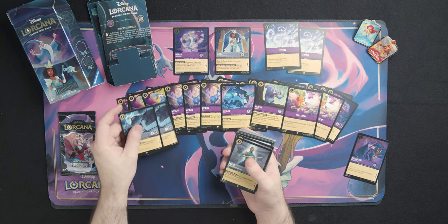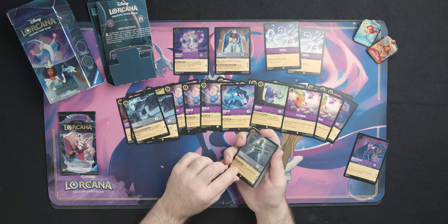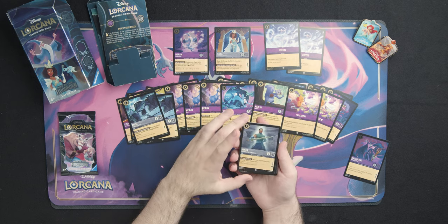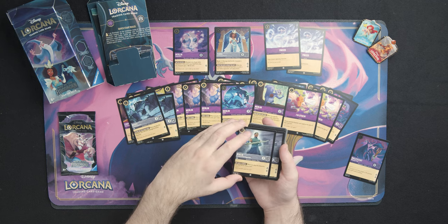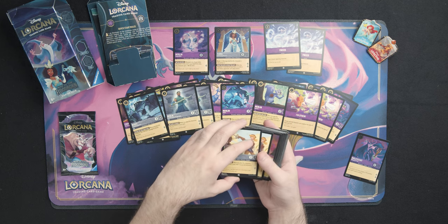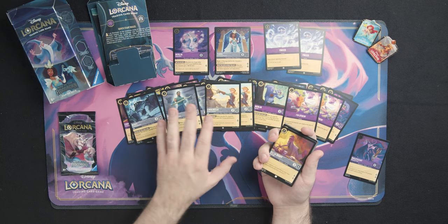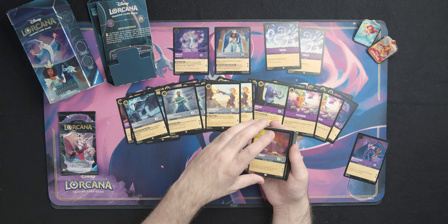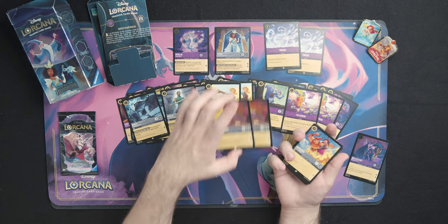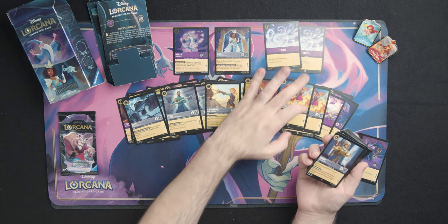Up next we have two Comet Beast cards from Steel, which is really interesting because when you play him not only do you get a character out but you can deal damage to somebody — very Steel. We have Benjit, Guardian of the Dragon Gem — decent filler for a three-cost character that gives you two lore. We've got two Cinderella Knight in Training cards, great for getting through your deck and making sure you have the cards you want in hand. We also have Eli de Booth, Hercules in Training — just lower cost filler cards.